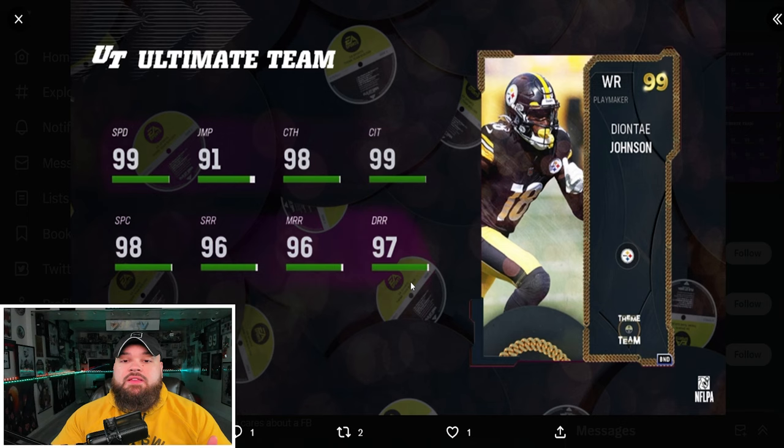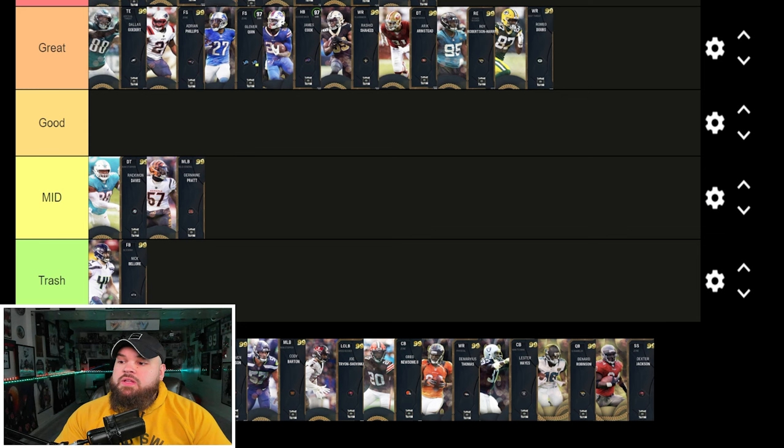Right after that we got Deontay Johnson — pretty much exactly what I said about every receiver so far. He's 99 speed, has great route running, short and elite for 0 AP, short out for 1 AP, just as good as almost any receiver in the game not named CeeDee Lamb, Amaner St. Brown, or Randy Moss. Literally all the receivers are great — they're 99 speed.